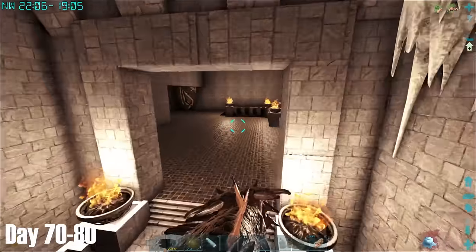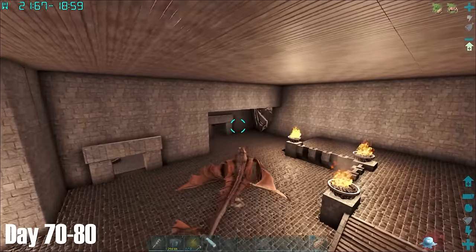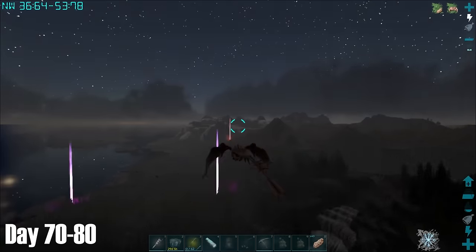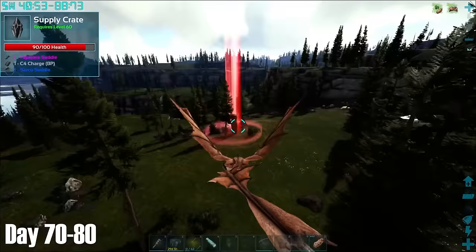While on a drop hunt in the snow biome, I found this really cool fort-type place. I'm not sure if there is an easy way to close these places off and make them into a home, but I'm sure if there is, these places will be very popular within the PvE community. The reason I was drop hunting and in particular hunting every single red drop was that to do any boss fight, I would first need a Rex saddle blueprint.